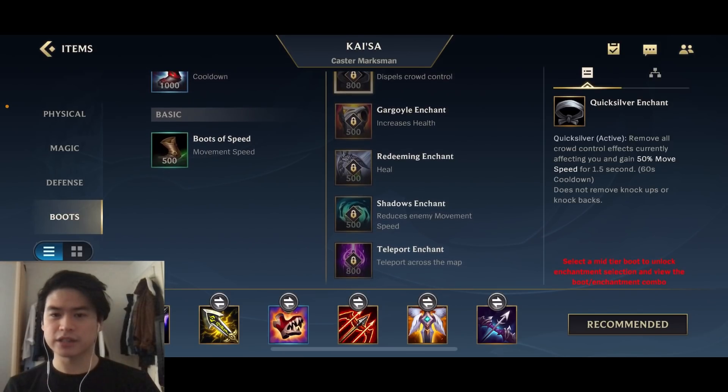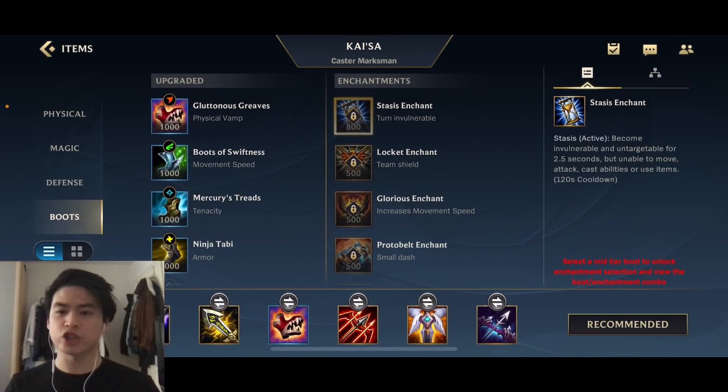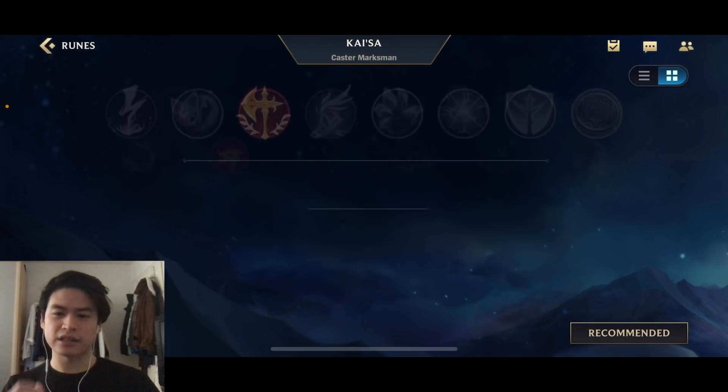For enchantments, Quicksilver Enchant is going to remove crowd control. You can also go for Stasis Enchant which gives you a little invulnerability so you can't get targeted.